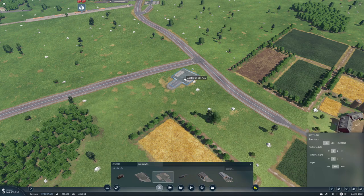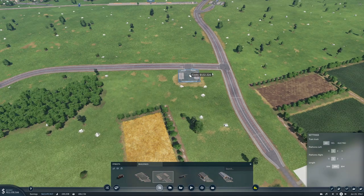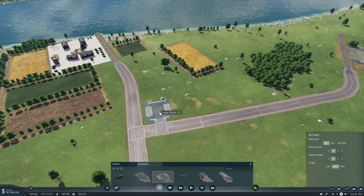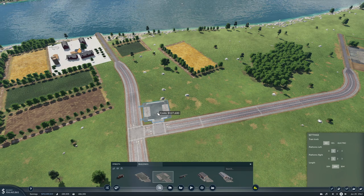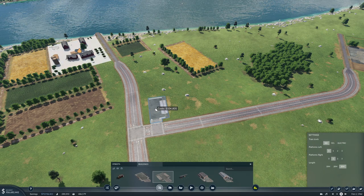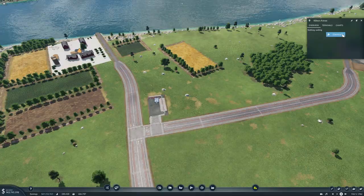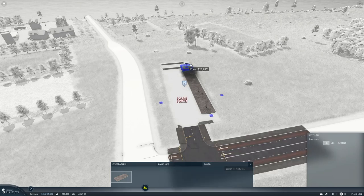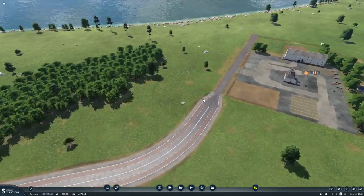We'll build it here. So we only need one platform — build it like that and configure it, because I want some more cargo stuff here. And then over here, I wonder what the max is.